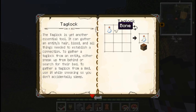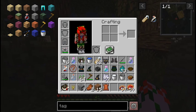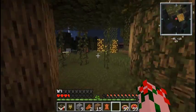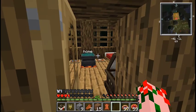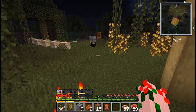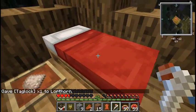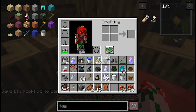Tag locks are crafted with a bone and some glass. The tag lock's purpose is to get tag locks of people. You can sneak up on animals and punch them with it, or sneak up on your friends and punch them. You can also sneak up on a bed, tap it, and there you go — you got a tag lock of that bed.